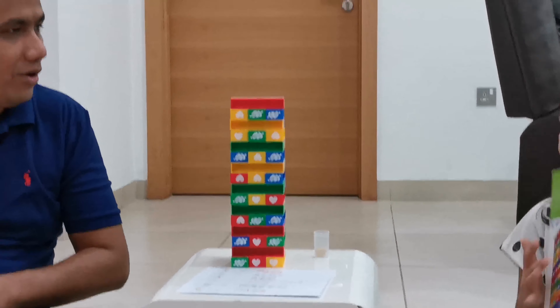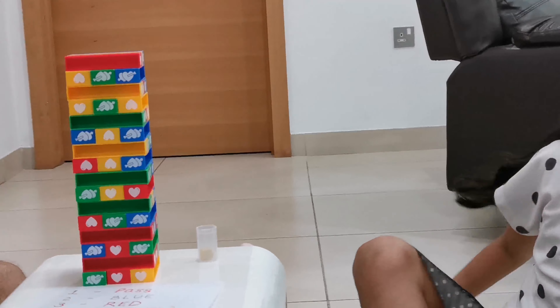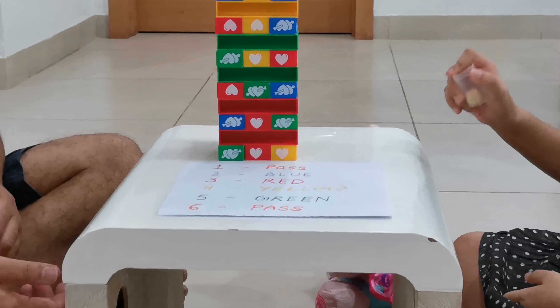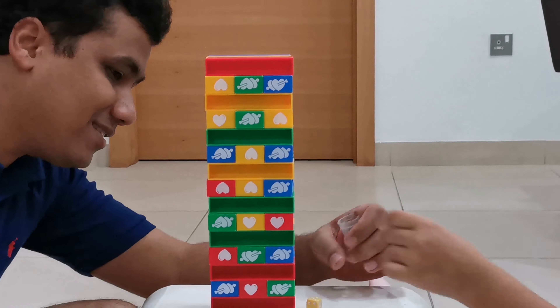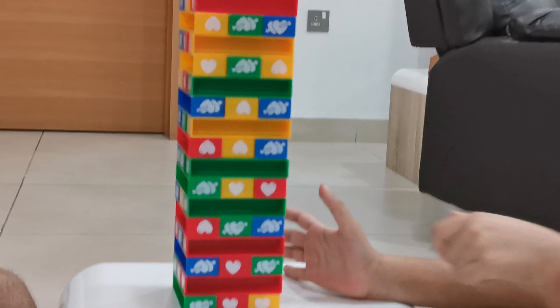Are you ready, Kashvi? Ready to go? You want to start? So you roll the dice first. Let's roll the dice first. Kashvi is going to roll the first side. And Kashvi is the champion at Jenga. Five! Five — it is green. Start of the game is generally easier.